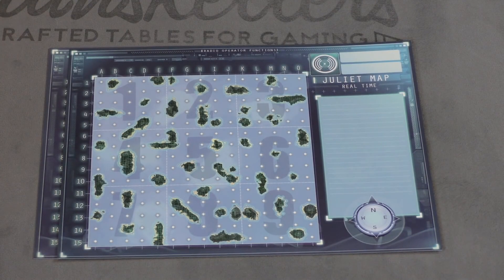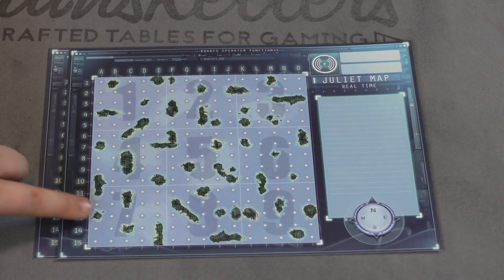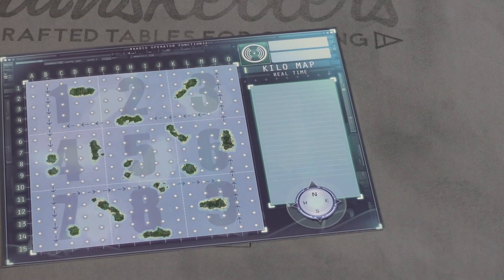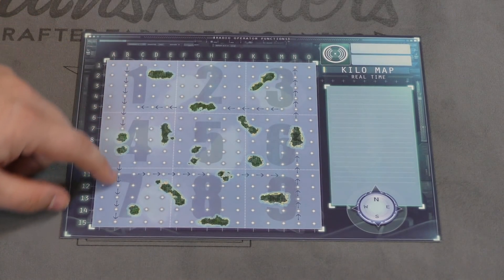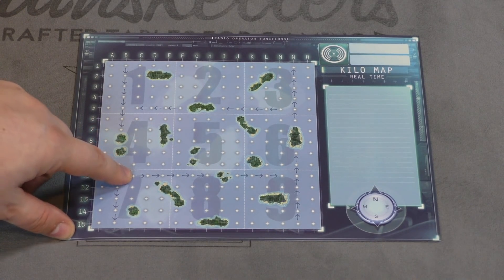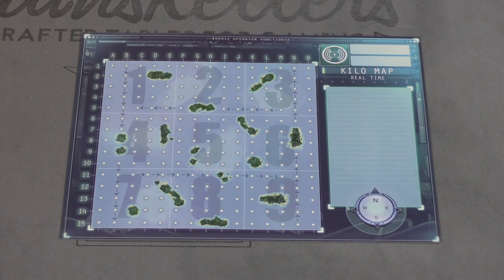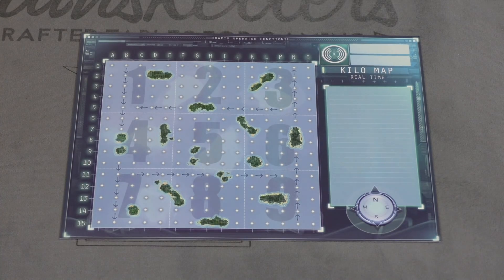Juliet - there are no real special rules here, except there's just a kazillion islands. This one's easy to find the other person, but a lot harder to hide, for both teams. And then finally, we have the Kilo map. This has really strong currents. If you're on one of these dots and you move with the current, you have to move two spaces, which could make you crash into an island. If so, you take a damage, and you can never go against the current. If you move in that direction it'll move you an extra space - you move two spaces but only cross off one space on each of the systems.